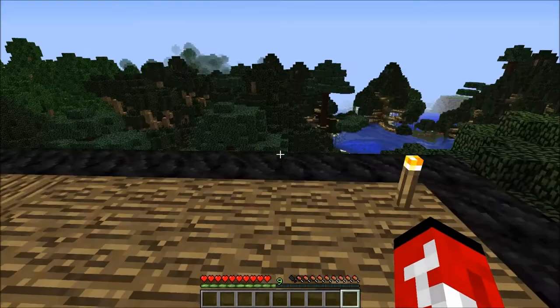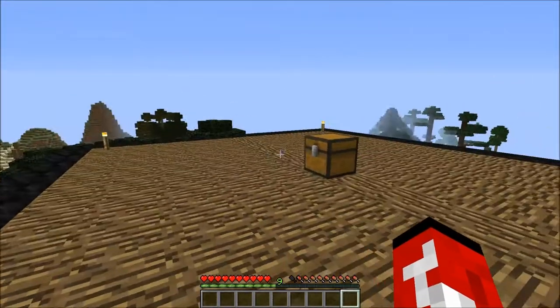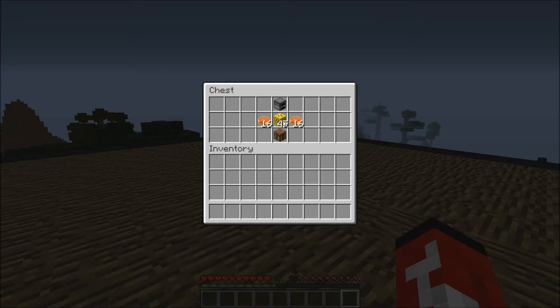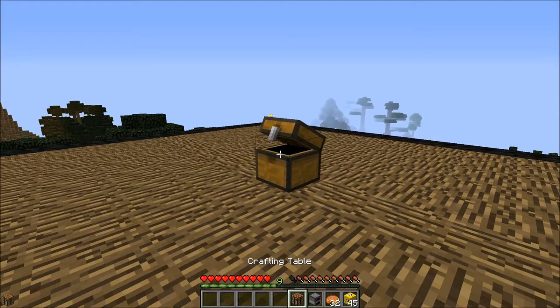There's a bunch of trees and it is not helping my frames. This is a really bad idea, but let's get right to it. We got 45 blocks like usual. We got our pumpkin pies, a furnace, and a crafting table.